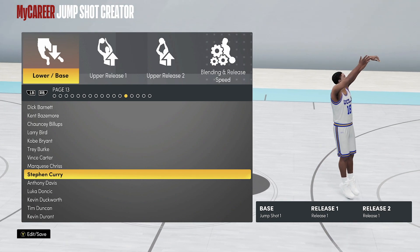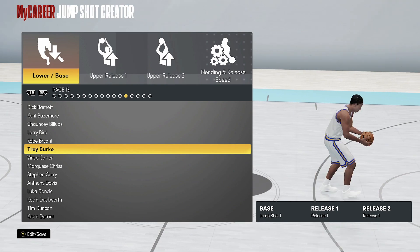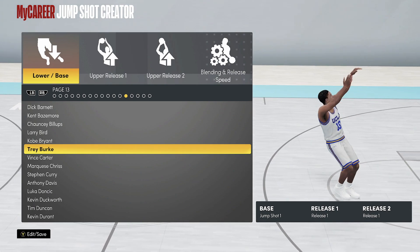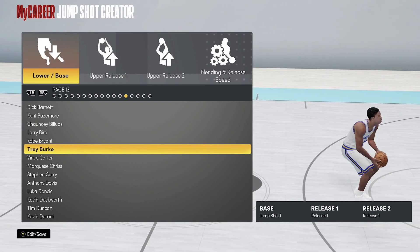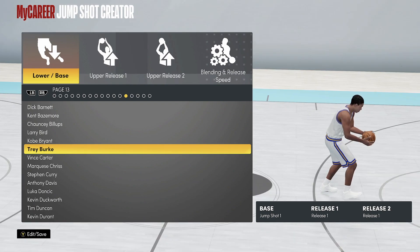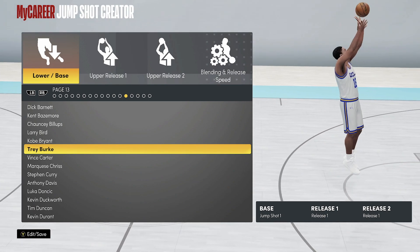Last but not least, Trey Burke. So these are the top five fastest bases in the game — I gave you three but I'm giving you five. Steph Curry is the best base overall. I will do a separate video on the Steph Curry base.